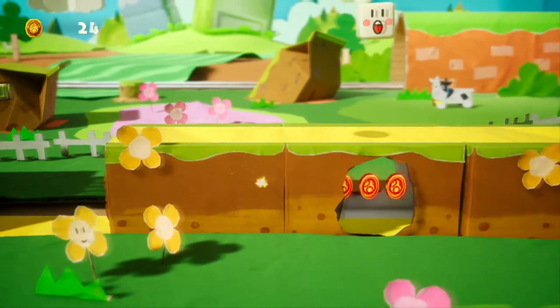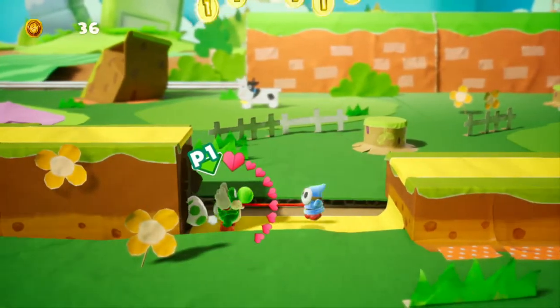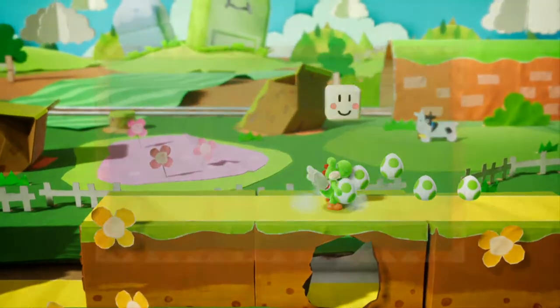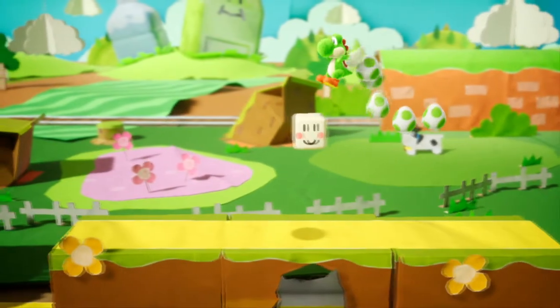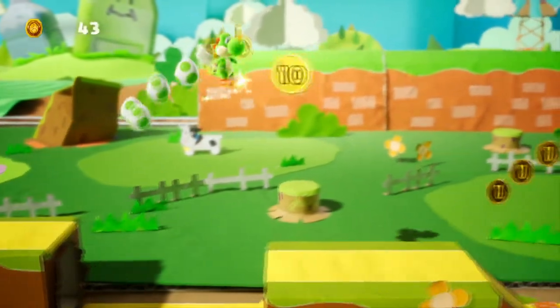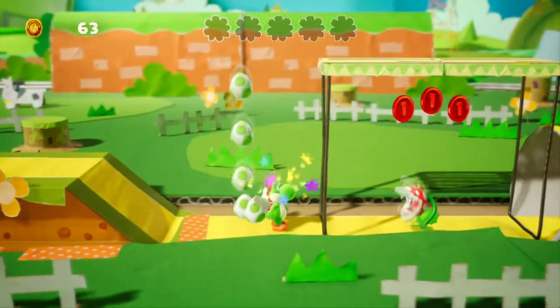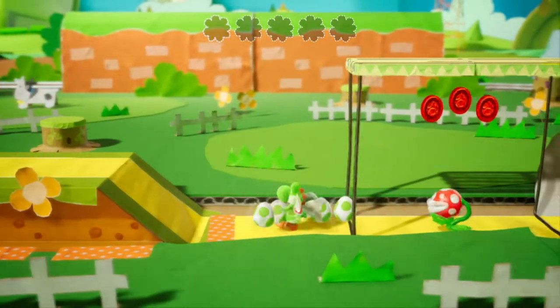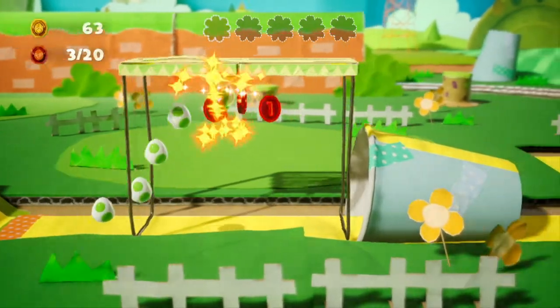There are secrets here. This was released last night — they didn't announce it last night, they released it. If you press and hold, Yoshi will float, and if you're lucky he may fly even higher. There was a Nintendo Direct last night, and this was part of it — they dropped a little demo and we thought we might as well give it a play.